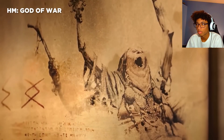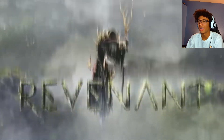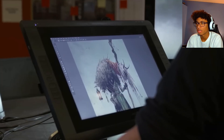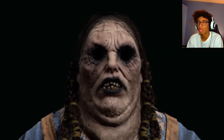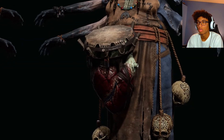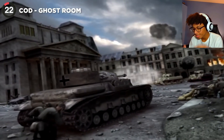In God of War there's an enemy so creepy it had to be cut from the game. Anyone who has faced the Revenant knows how unsettling those things are. The artist who designed the cut creature shared it online, revealing a figure with four burnt arms, no eyeballs, and a beating heart covered in blood. Why they didn't keep it is a mystery.